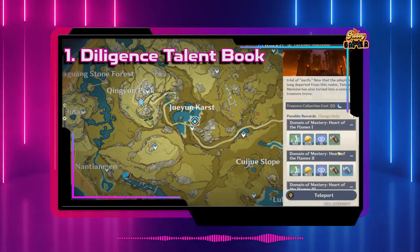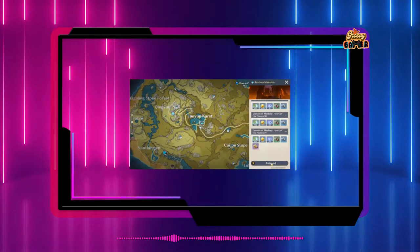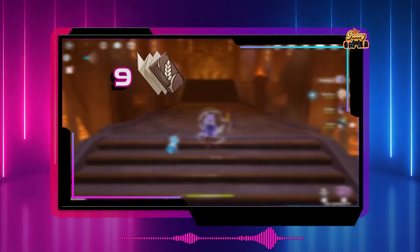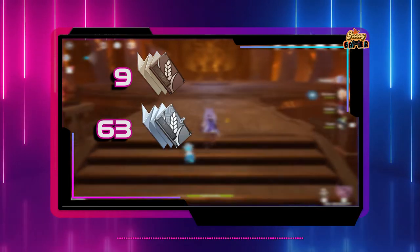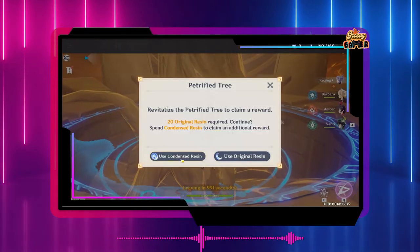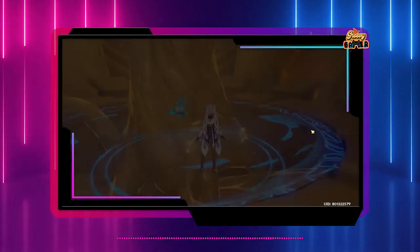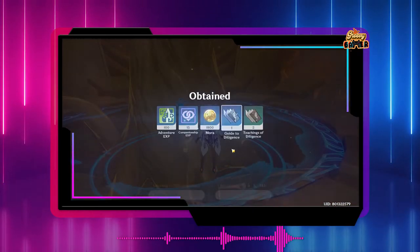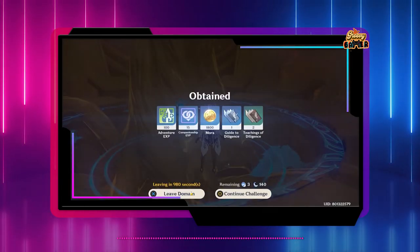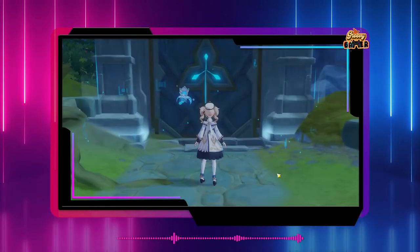Number one: Diligence talent books. In order to upgrade Kazuha's talent from level 1 to level 10, you will need 9 Teachings of Diligence, 63 Guide to Diligence, and 114 Philosophies of Diligence. You can farm these items at Taishan Mansion every Tuesday, Friday, and Sunday. Just remember that you will need to reach Adventure Rank 26 in order to access this domain.